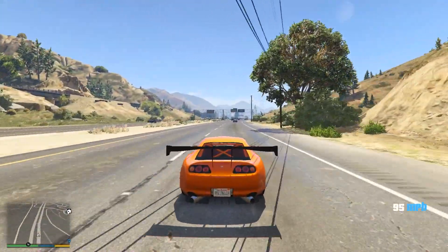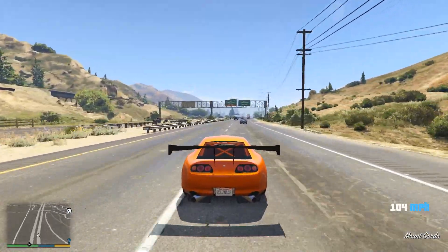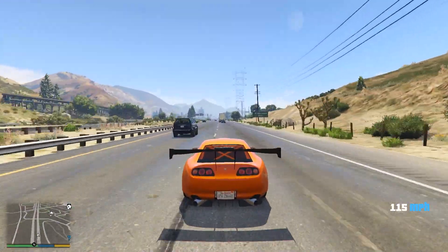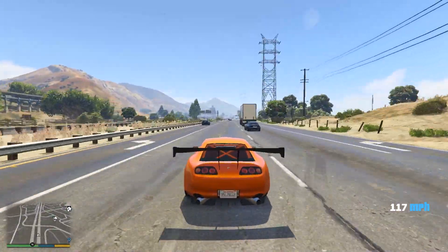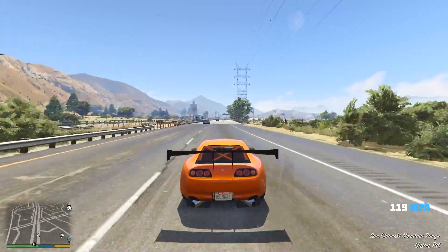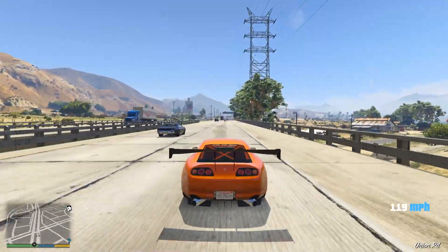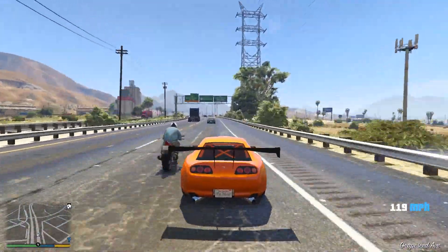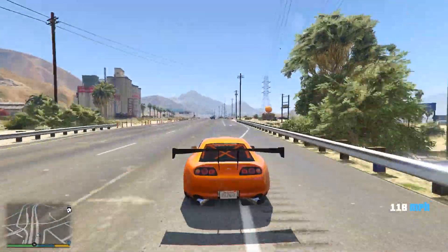Putting all that aside, let's take a look at this car's performance. The Toyota Supra can achieve a top speed in-game of 119 miles an hour in a straight line on the flat, which for a Sports Classic — the category this car is in — is pretty good. In fact, the highest top speed of any Sports Classic is just 120 miles an hour, achieved by the Turismo Classic.